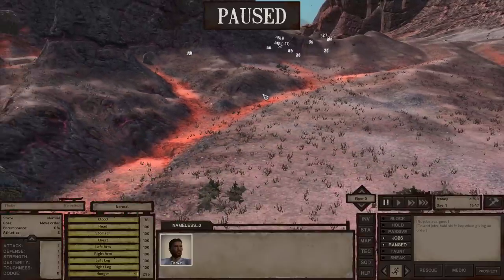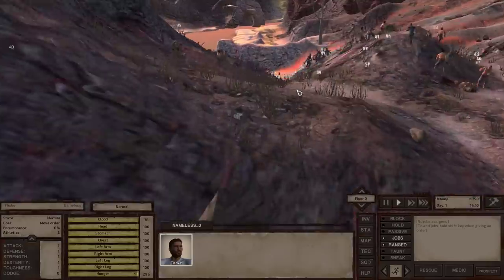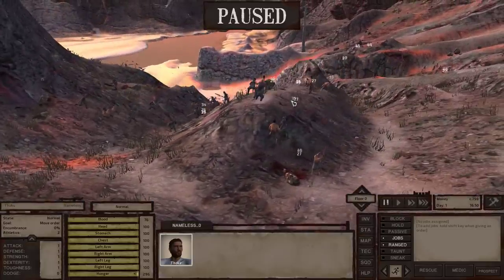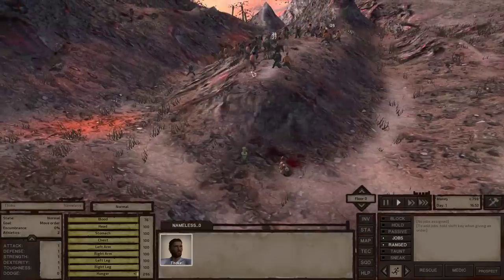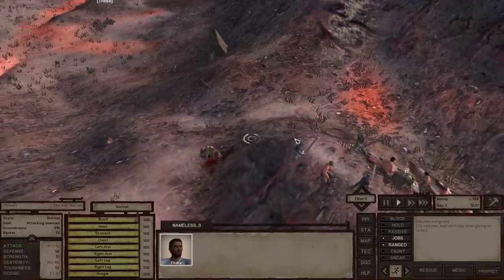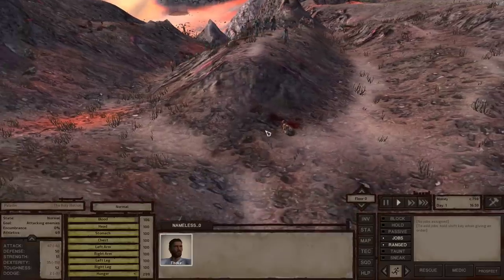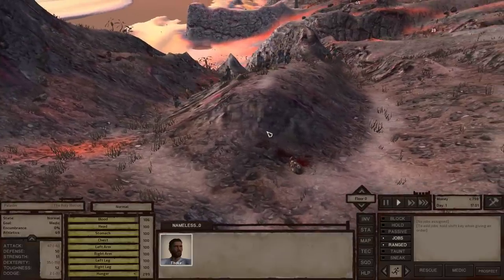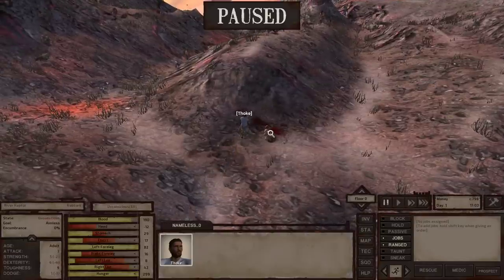One other thing to keep an eye out for when you're out and about in the Kenshi world — look for this kind of situation. We've got a bunch of white numbers here, which means somebody's fighting somebody. Because there are so many numbers, it looks like a pretty big battle. Zooming in, it looks like an allied patrol. The Holy Nation isn't necessarily our allies — they're just neutral — but I consider them allies because they're going to help us out when we're getting attacked. So they're fighting off a big pack of river raptors — and they've killed the river raptors.